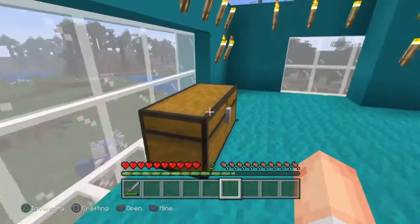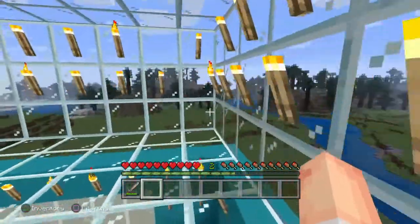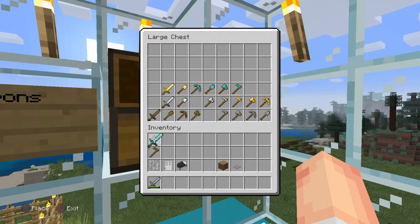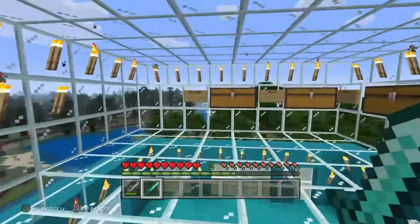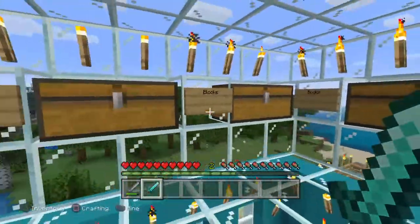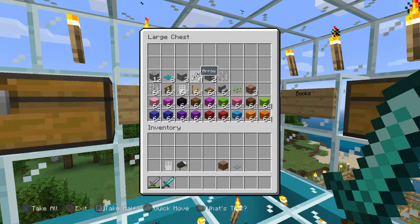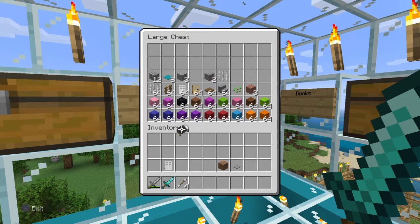I'm going to show you my farm and stuff like that. So we're awake, we got to go get some food for the day and then we're going to go on an adventure. We got some weapons right here, so we're going to grab this and then put this stuff in here. We can put that in here, then come to blocks and put that in here. I forgot to put on armor — we'll do that in the next video.